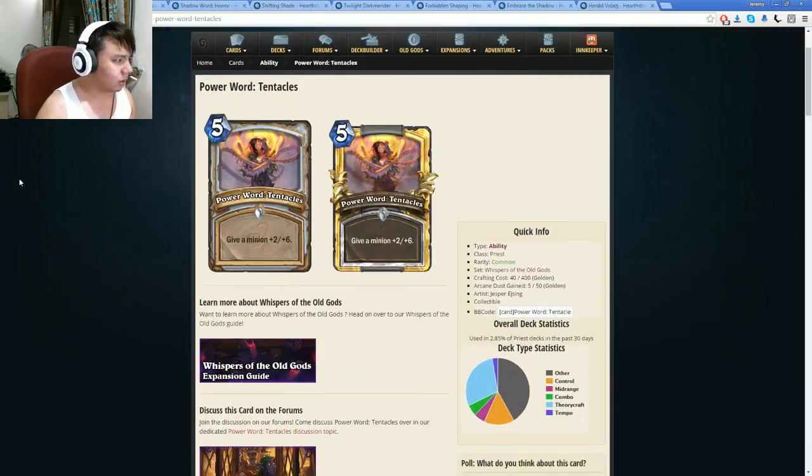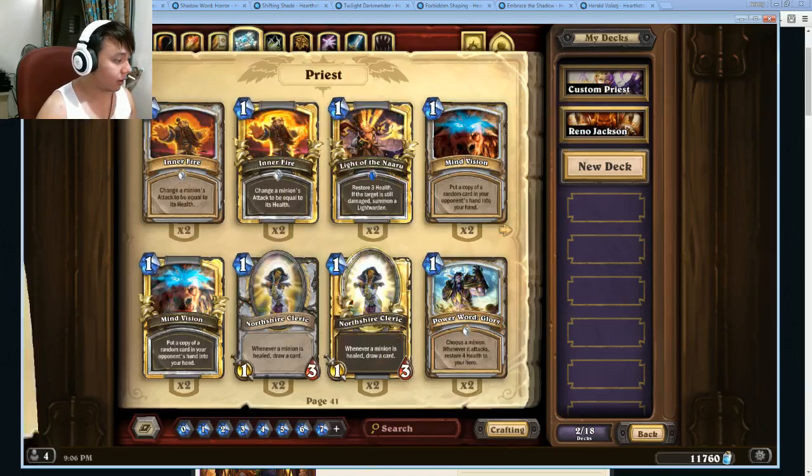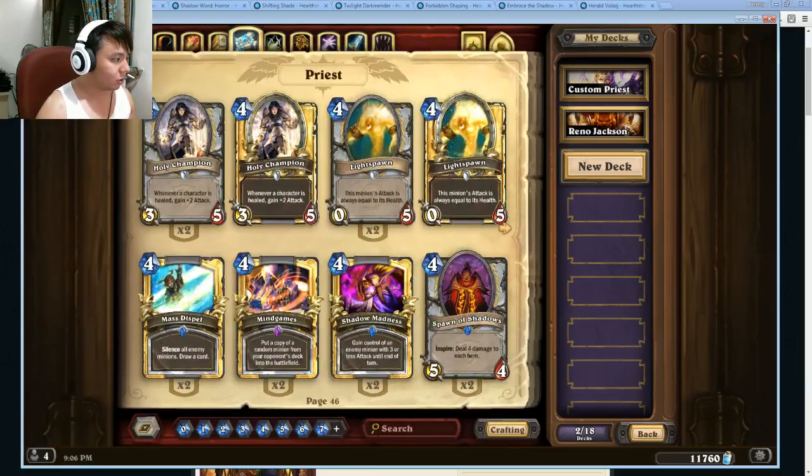Next up we have Power Word: Tentacles — 5 mana, give a minion plus 2/plus 6. This card is complete garbage in constructed. You would never play this because the standard bearer for this kind of buff would be a Priest card — Blessed Champion. This is 3 mana plus 2/plus 4.